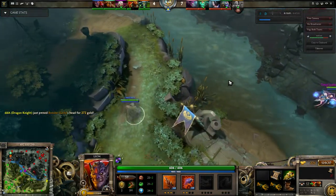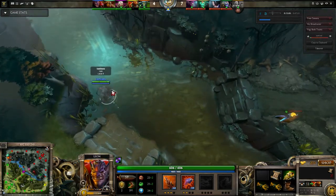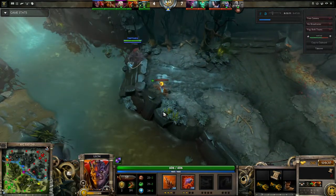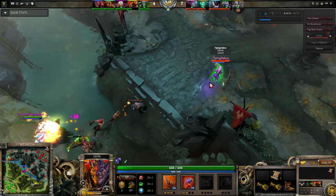There you go — you see him pop the smoke, or 'pass the Gandalf' as I like to call it. And you can even place wards while under the effect of smoke, but you get to see that. And now we're going to watch the gank happen on the Dazzle.